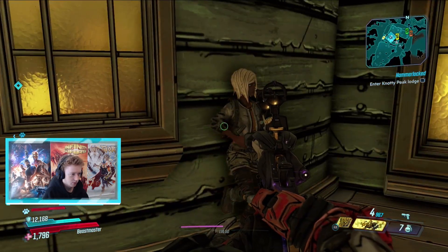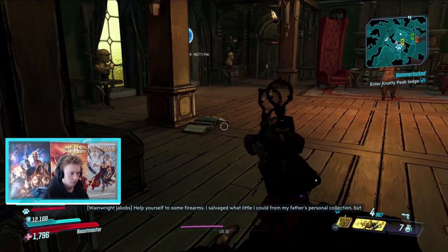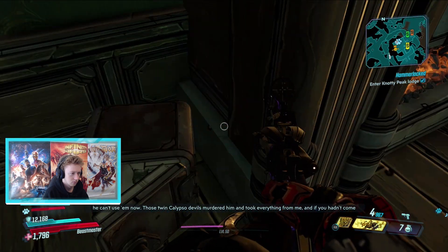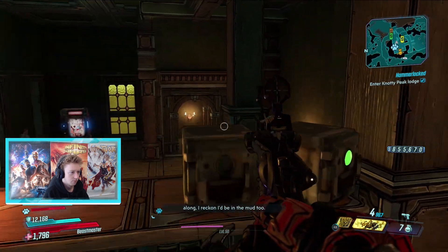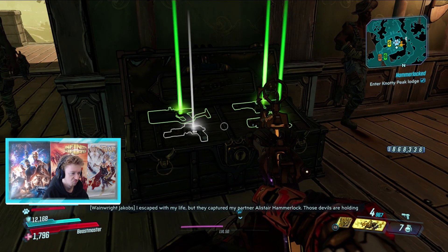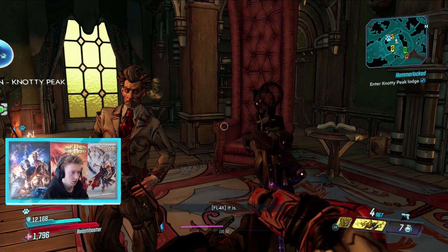Where the hell is this fruit Luke? Oh, you're not a spaceman at least. Help yourself to some firearms - I salvaged what little I could from my father's personal collection, but he can't use them now. Those twin Calypso devils murdered him and took everything from me, and if you hadn't come along I reckon I'd be in the mud too. I escaped with my life but they captured my partner Alistair Hammerlock. Those devils are holding him as leverage until I cough up the vault key, which is also why you're here, I presume. Yep, it is.